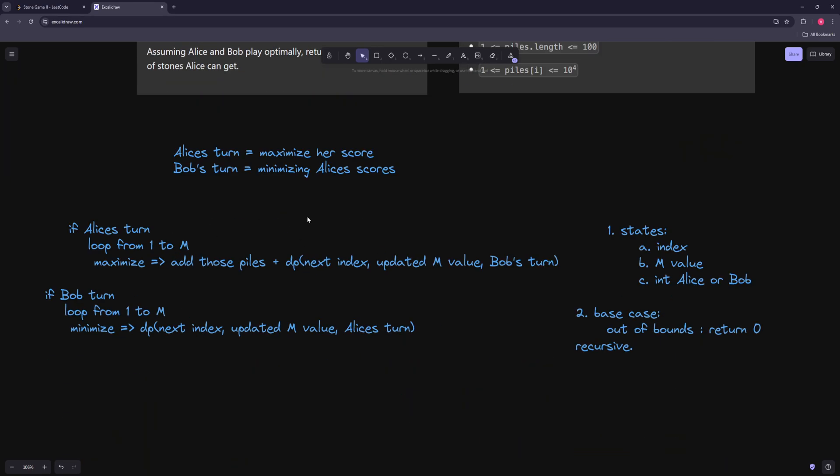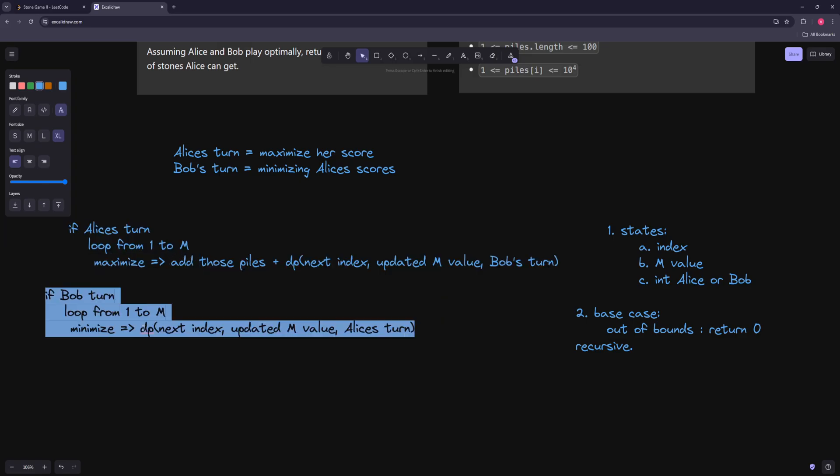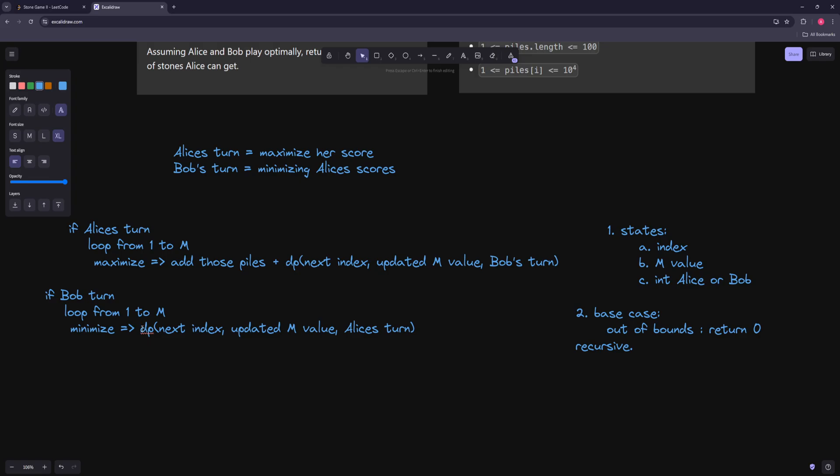So to summarize our approach: we have the index, the M value, and whose turn it is as our states. We have the out-of-bounds base case returning 0, a cache check, and then the recursive case. For Alice, we maximize Alice's score. For Bob, we minimize Alice's score. For Alice, we add the piles she takes. For Bob, we don't add anything because we're only calculating Alice's score.